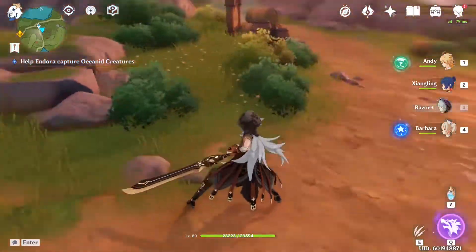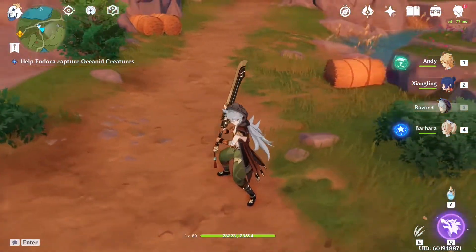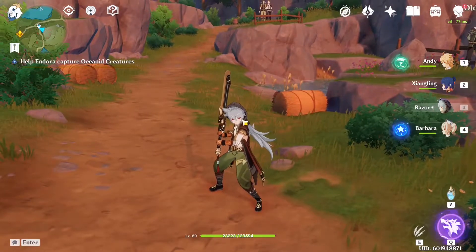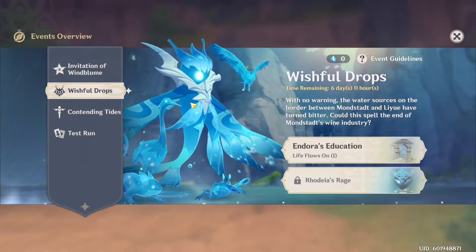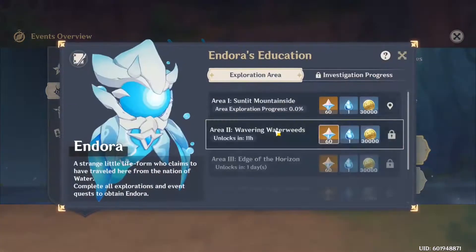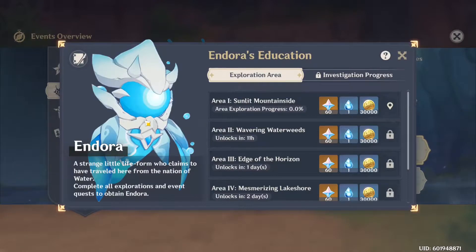Hey guys, it's ASIC Edition and welcome back to another episode of Genshin Impact 1.4 events. Last time, we got ourselves started with the Wishful Drops event by looking at the story behind what Rhodeia has been up to. It turns out the water turned bitter, and as such the monster and wine industry is having a bit of trouble. We're here to fix that, and on the way we met a peculiar little life form named Andorra.